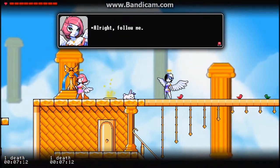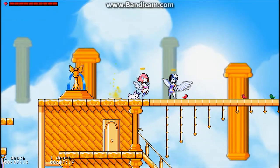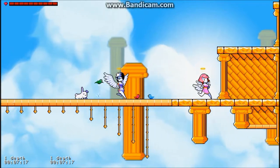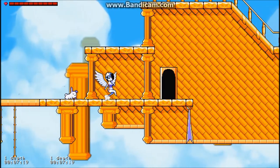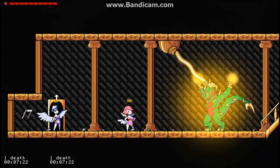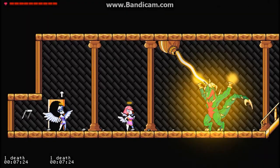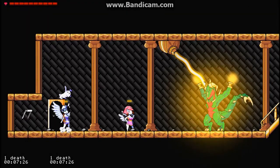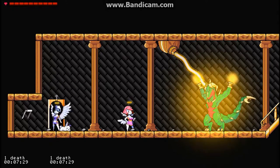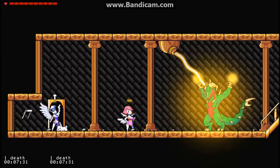Yeah, we're just going to continue on here. So we follow Ruby over here and she's suddenly way faster than us. She's going to disappear through this door. Wait for my bunny — you're not going to catch up, bunny. So we come in here, and then you see that bad-looking dude over there, tied up. And then your friend Ruby is just standing there looking sassy.